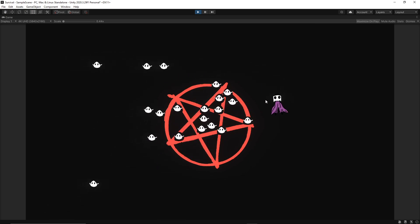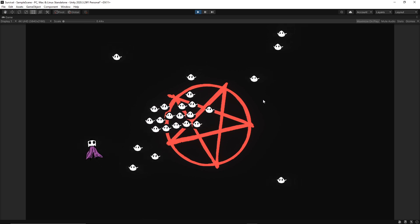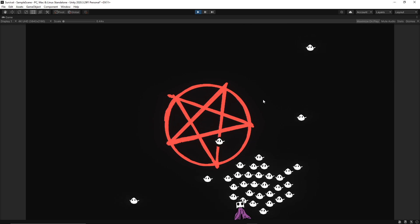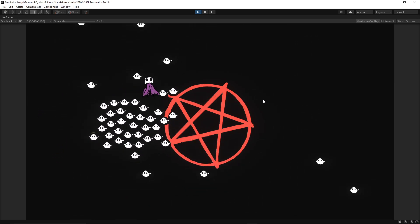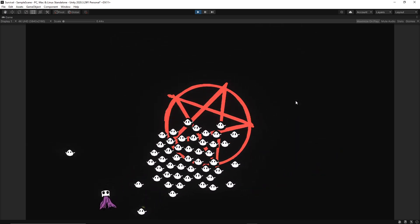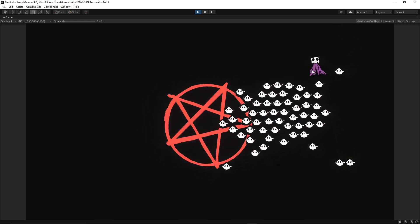I have spawning and a first type of enemy done. This is like a blob in the style that I'm looking for. The background's probably a little darker than I want, but that's not done either. I plan to have the environment moving with you as you go through the map. So like I said, really early, but I got player spawning.